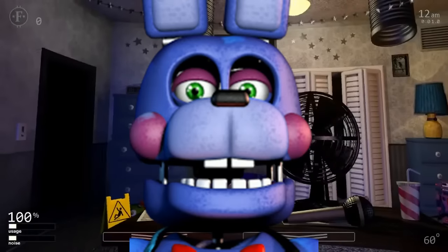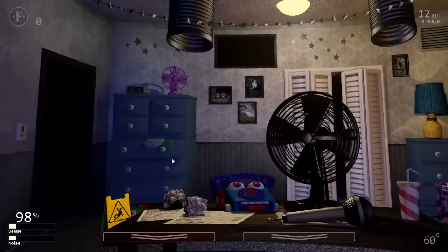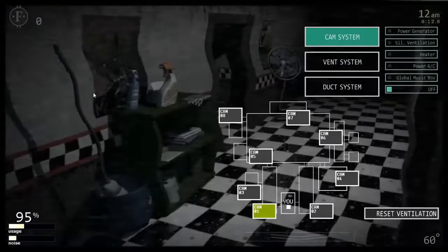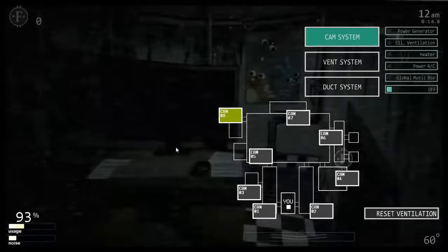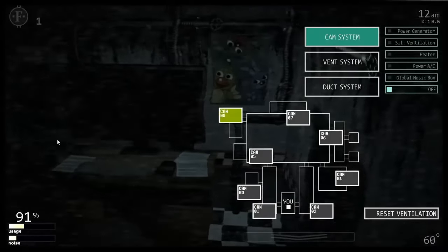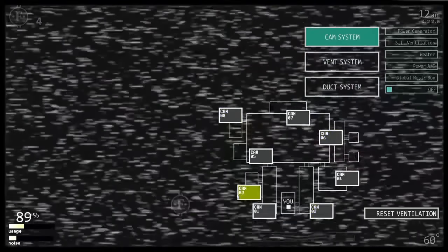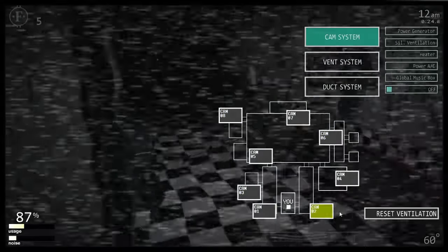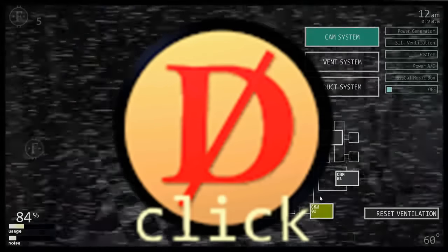Rockstar Bonnie can appear in your office on every 13-second interval when the monitor is raised, using the 0-to-29 AI roll. Once he appears, he will only leave once his guitar has been found and double-clicked. The guitar can appear on the left-hand sides of cameras 1, 2, 6, and 8. After 900 frames the office lights start to go out, and if his guitar isn't clicked by 1000 frames, he will kill you. The best way to deal with him is to not be on cameras during those 13-second intervals. He can be removed using the death coin.